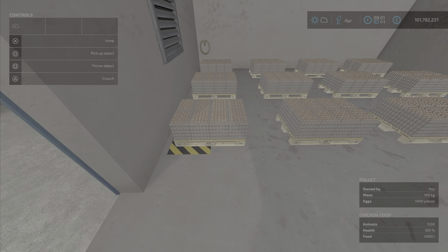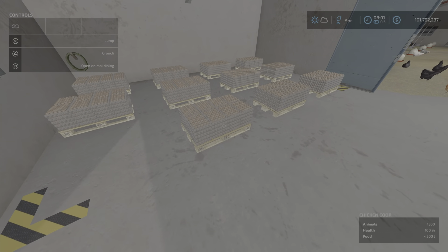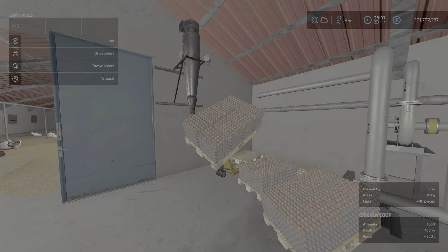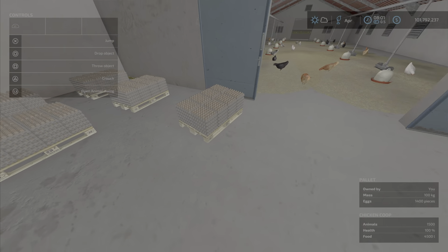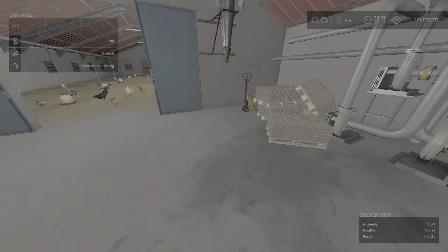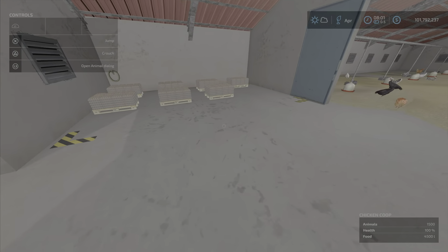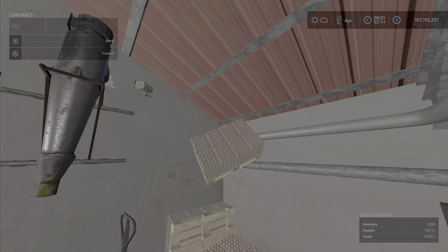We're going to grab some of these egg crates to see if that corrects the spawn issue. I'm on PS5 and I have the liftable pallets mod that allows me to lift that. If you want to check the liftable pallets mod out by Yos, it is a fantastic mod.